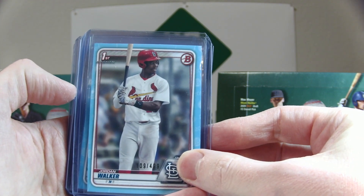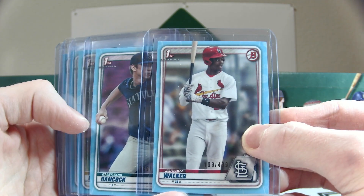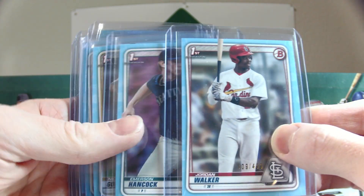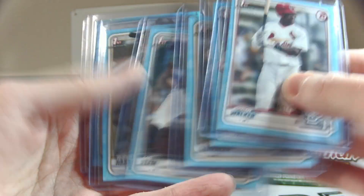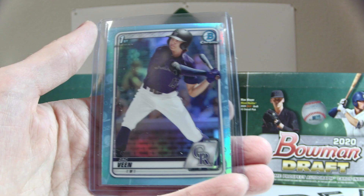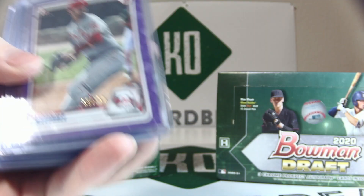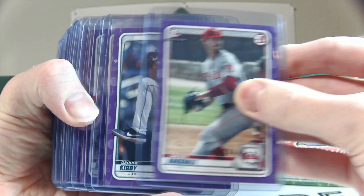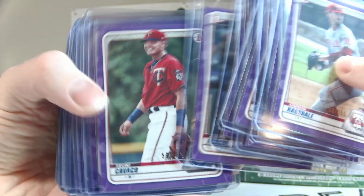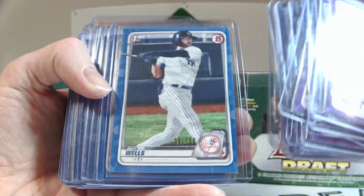We're going to go pretty quickly through the first section. First, we have just a few of the better players we hit — these sky blues out of 499, showing you a few of the better ones. There's also the chrome refractor version, which is not numbered but about the same. Moving on, here are the papers out of 250, going through these quickly, with Torkelson being the final one.